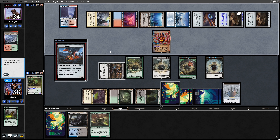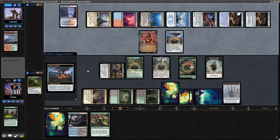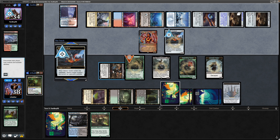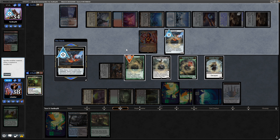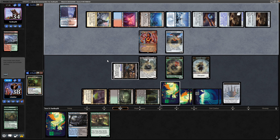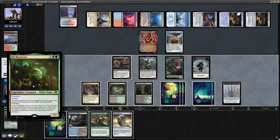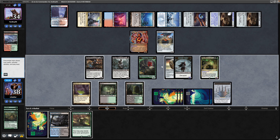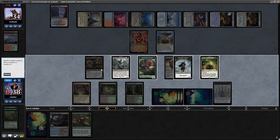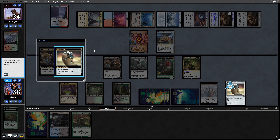Now seeing a Meteor Golem from our opponent — not able to make a copy of it thankfully. If we can get into some removal here I'll be happy. Getting rid of the fungus. Didn't get into the Polluted Delta in time, unfortunately. Sacrifice it to make Aheni indestructible. And there's a Skullclamp for us, which could be a hell of a draw. I think we definitely want the Mycotirant down here. Skullclamp onto the zombie, and we'll make another one of those at the end of the turn. Sacrifice that with Aheni — draw us a couple of cards.